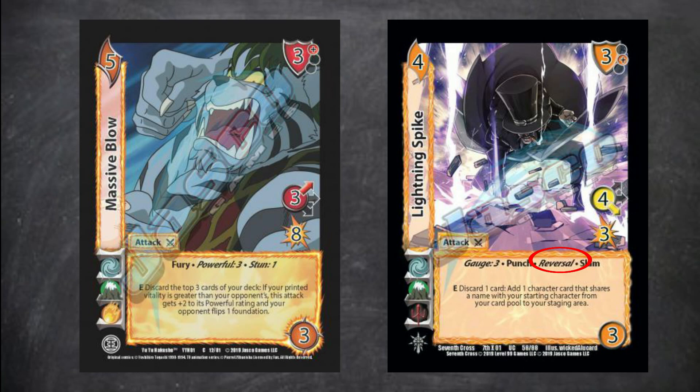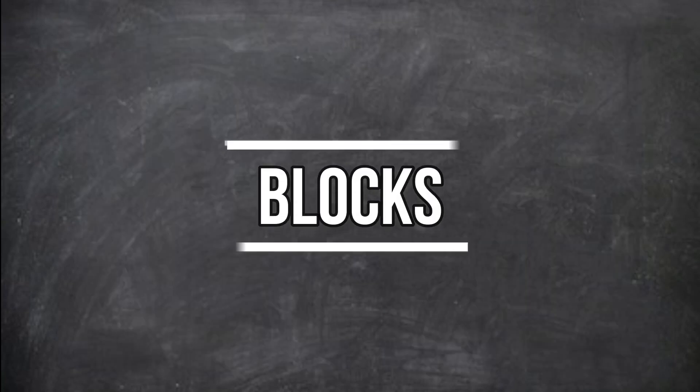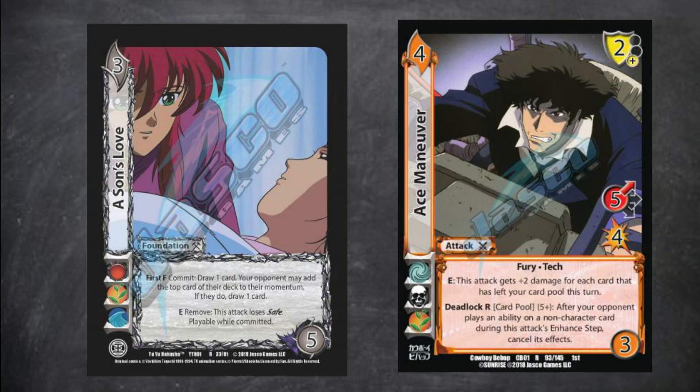These will be clearly marked with the keyword reversal on the card. Blocks can only be played during the block step of your opponent's attack. You will know which cards can be blocks because of the shield in the top right corner of the card.